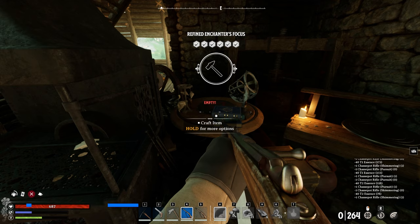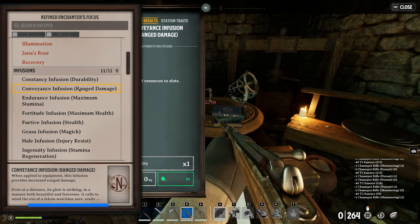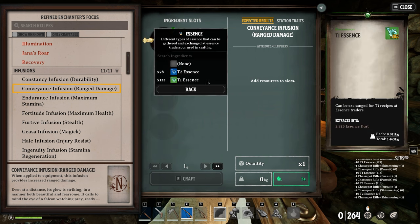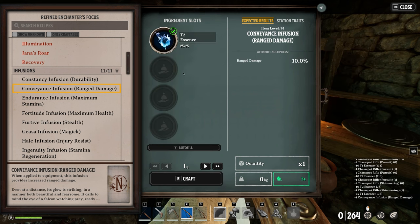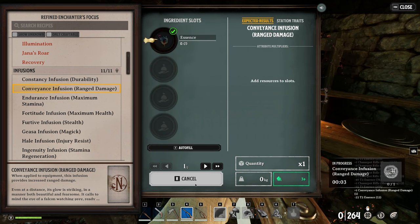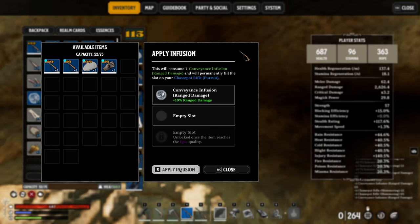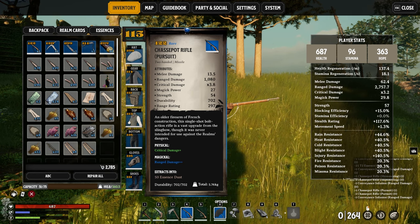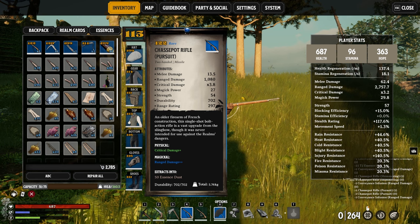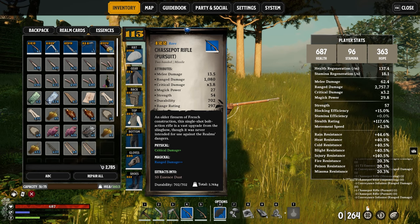On top of that, the cherry on the pie — you can also add effusions to your gear. For example, this Conveyance Effusion increases your ranged damage. Depending on the tier of essence you use for this craft, it becomes even more powerful. We crafted one with tier 1 essence and one with tier 2. After two upgrades and adding an effusion, the rifle that originally had less than 400 damage now comes with over 700, while the one crafted with pursuit ingots has over 1000.